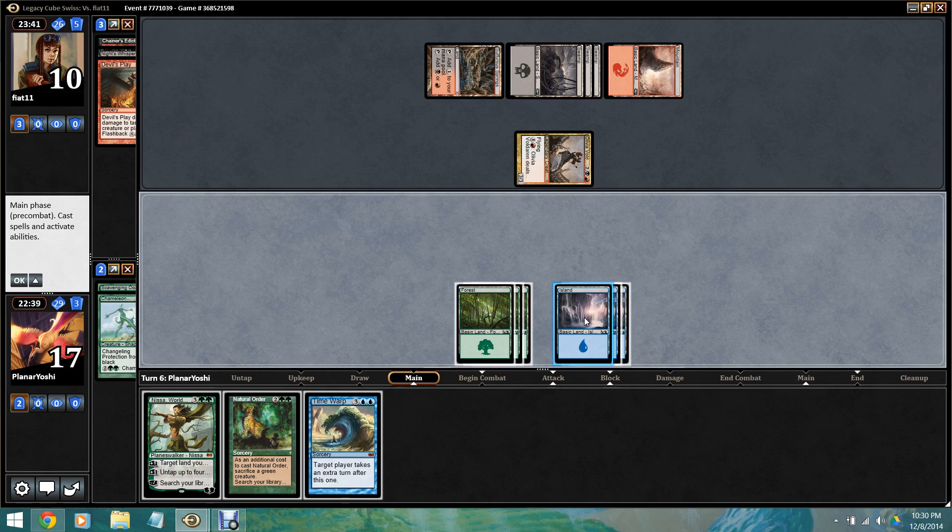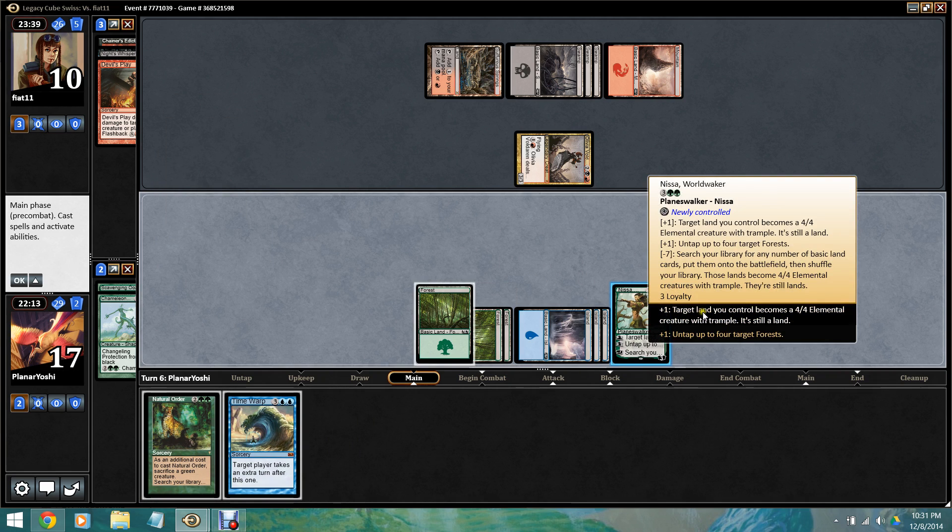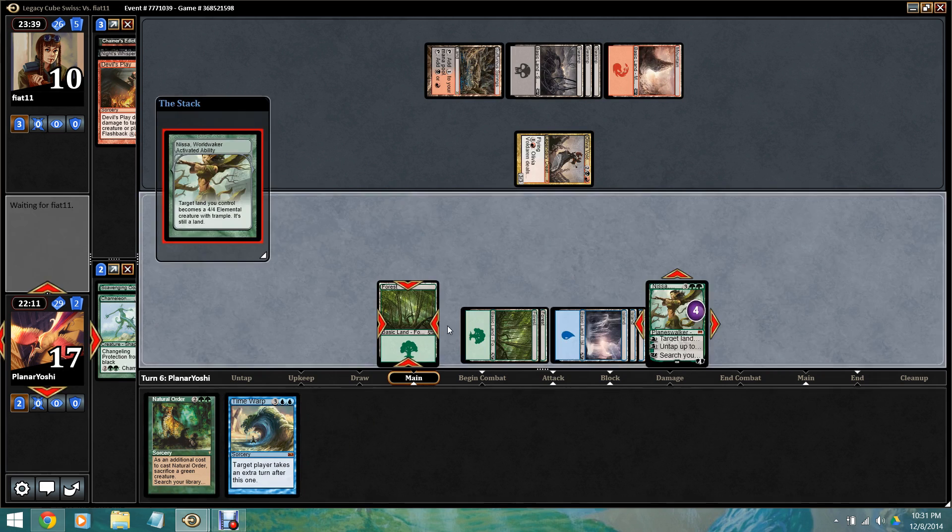So we can play Nissa, hit him to six. He can untap, ping the land, kill Nissa. But then if he doesn't have anything else, we can attack and then Time Warp and kill him. There are five cards in his hand, though. I think I'm going for it, but it may not work. I don't want to animate the wrong island, so we're just gonna animate a forest.